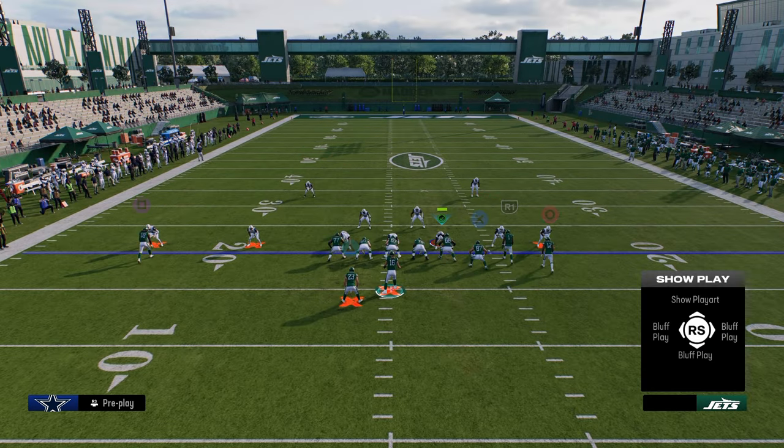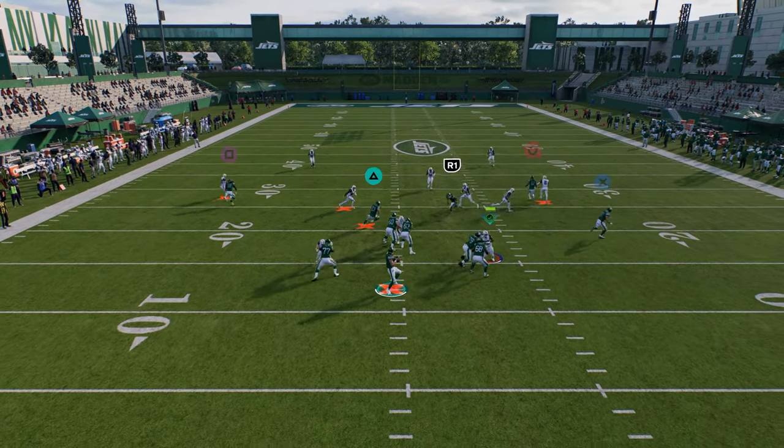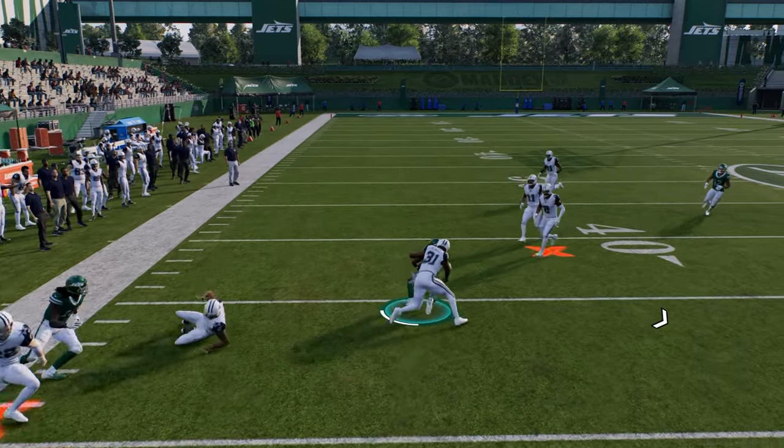When they start to do stuff like that — play cover one robber or shade over top — your drag routes and underneath crossing routes become super open when they're not shading underneath. These routes are really good against man coverage.